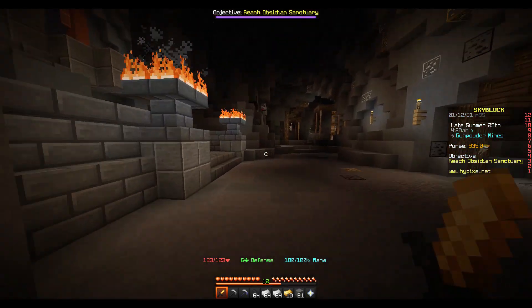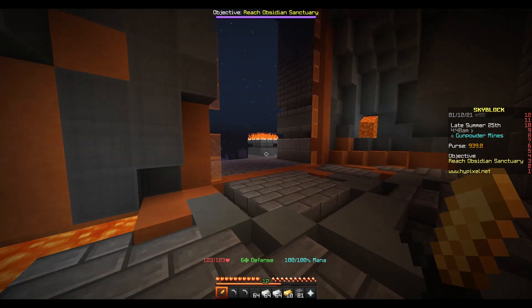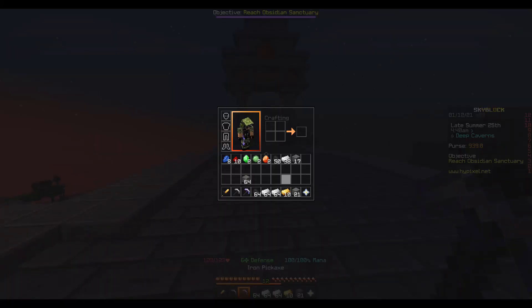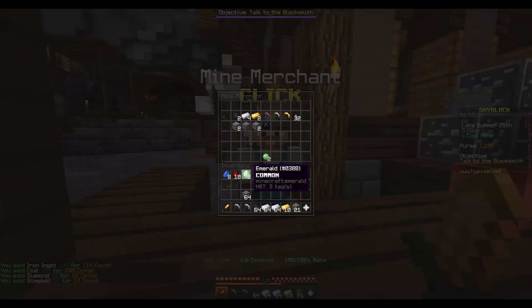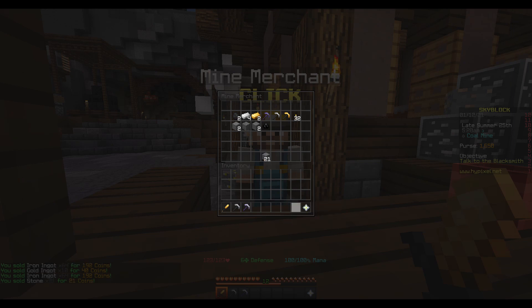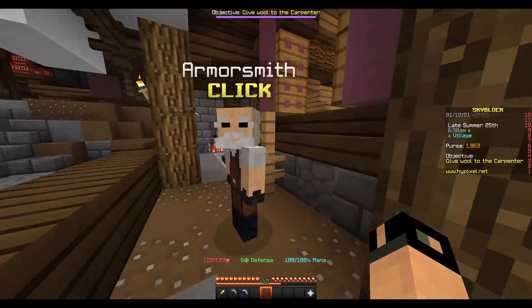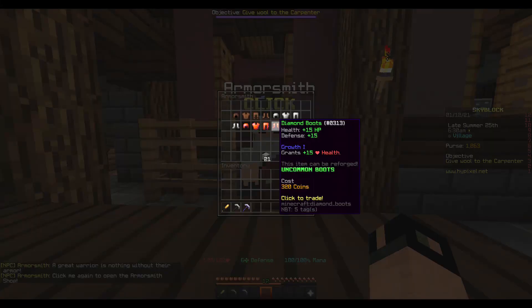The last one is the Obsidian Sanctuary. We can't mine anything there without a diamond pickaxe anyways. We are actually going to go back and sell most of the stuff. Don't forget, I'm not using the bazaar because I literally can't. Since we're here, we're going to go to the armorsmith and buy some armor.